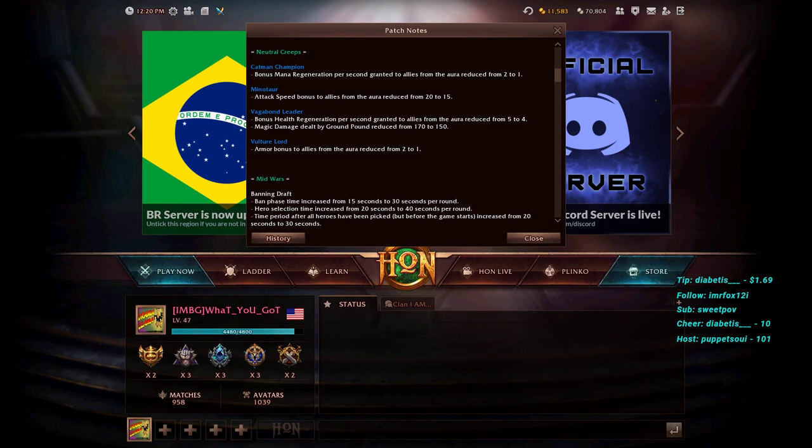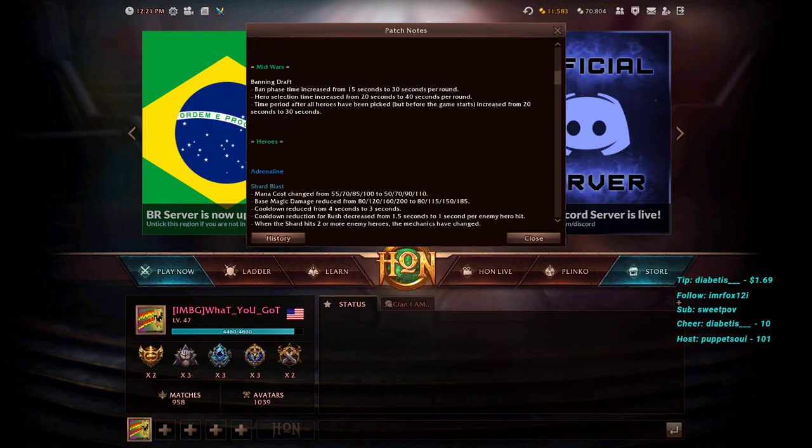Vulture Lord armor bonus to allies from the aura is reduced from 2 to 1 — that's cut in half, which is pretty significant. This impacts farmers taking triple-stacked hard camps, heroes like Solstice and Legionnaire. The Vulture Lord gives armor to the entire hard camp, so it takes longer to kill. With one less armor it'll take less time to kill stacked hard camps as a jungler or carry using farming items. These last two changes are more significant than the Catman and Minotaur changes.